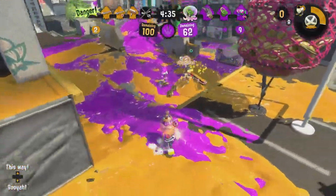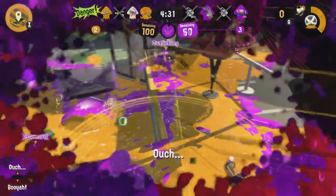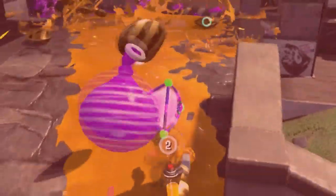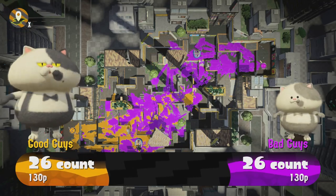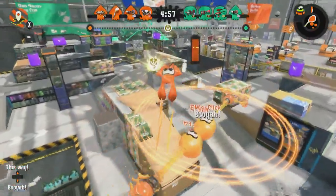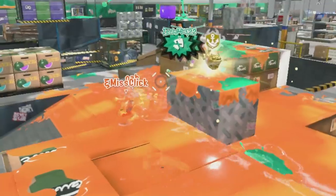Are you tired of thinking you have the upper hand in a fight before you realize you don't have enough range, you reveal yourself too early to your opponent, or maybe you just messed up and had no way to escape? If any of these three things are holding you back, you are about to be the happiest cephalopod on the block with the help of the custom range blaster.